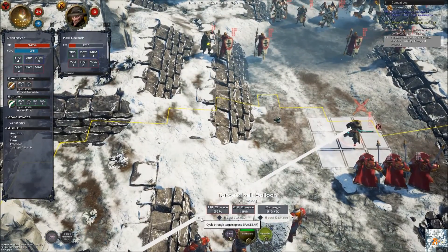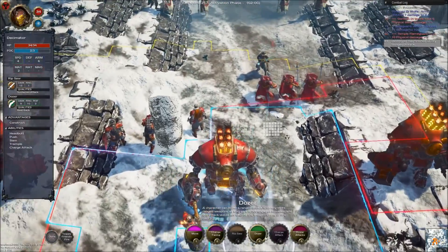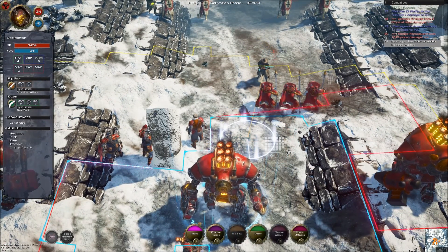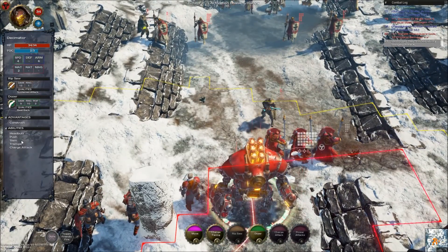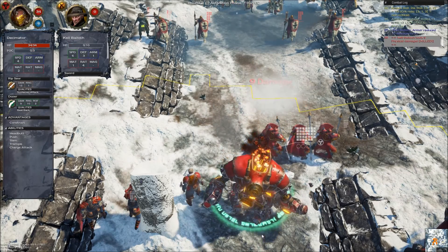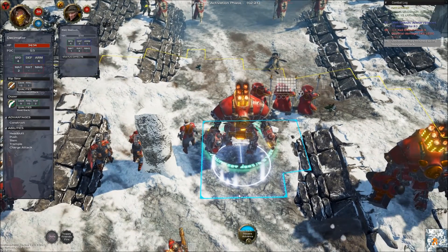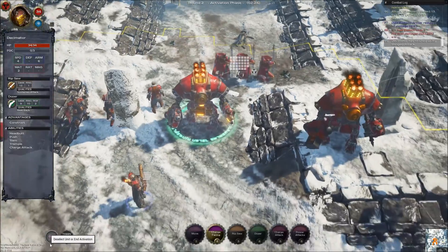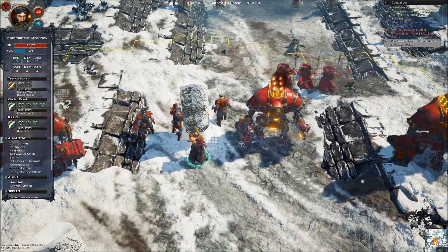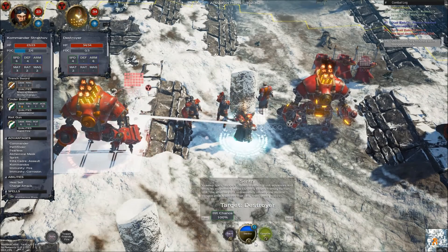Let's do bombard on him — I've got a boost. Six and ten. He's the only one I can shoot. I need range nine — oh well. Still hit with 26%, I'll take it. And I get to move one square. Moving up. Let's cast Sentry again — this time I want to put it on the Destroyer.